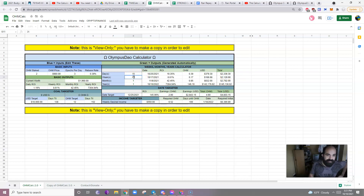Same thing with weeks — if you want to look at half a year, 26 weeks, boom, you can. Total — what you would have altogether, including the worth of your OHM — $16,700 from 2 OHM. Whoa! Just profit: $14,807. Assuming the price stays the same.